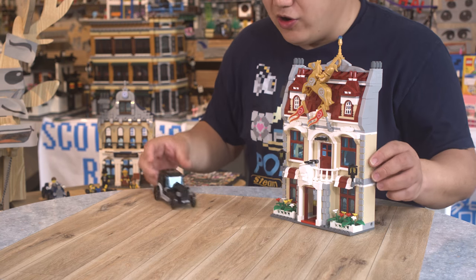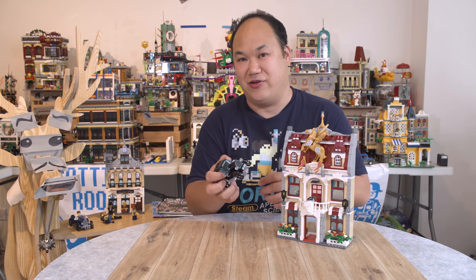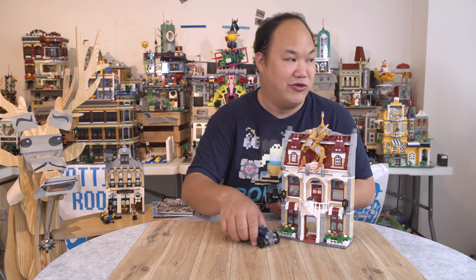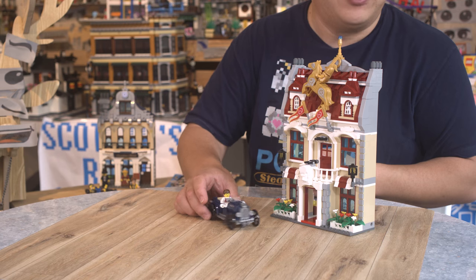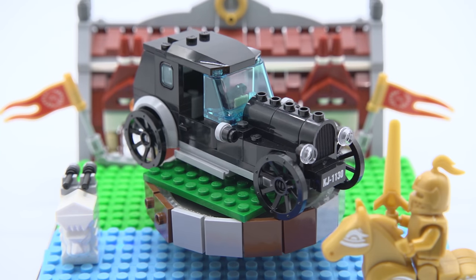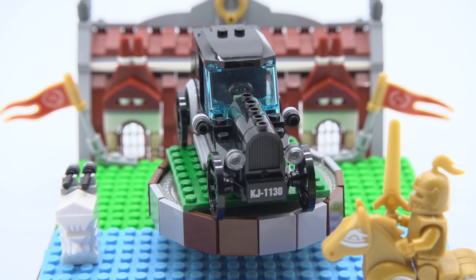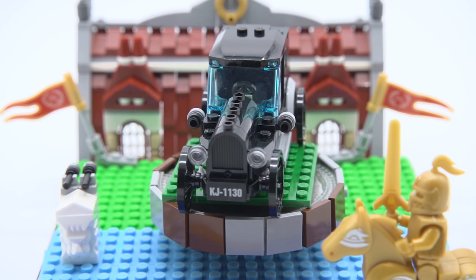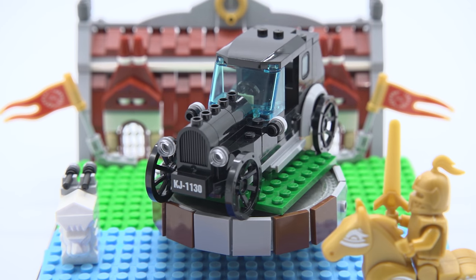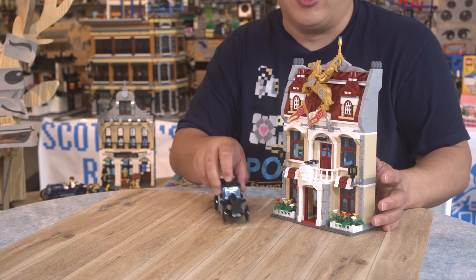Let's just check out what else comes with it — we've got a vehicle as well. Here's the vehicle, the car. This car is not as nice as the Sunshine Hotel one. So maybe they traded around — the Sunshine Hotel car would go better with this one. I think I would like that car a little bit better, but it's okay. You still get a nice little old school vintage looking car. I like the scale and the size — this doesn't look like a cheap car. Some of the brick cars look cheap, but this one actually looks pretty okay.